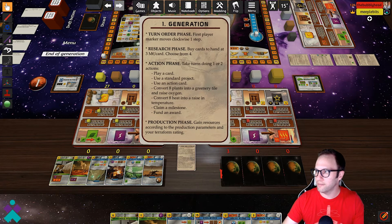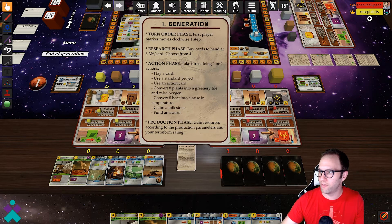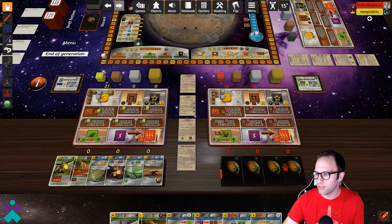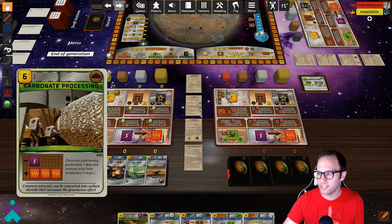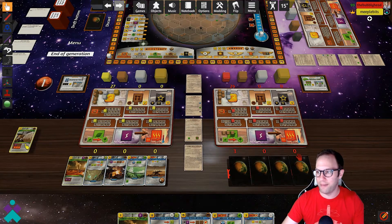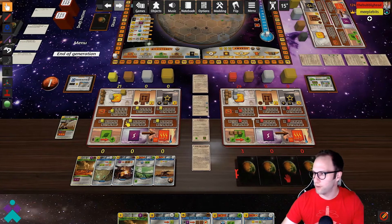Right down here, the generation card is going to tell us exactly what we can do on the action phase. We've just completed the research phase, which is to buy the cards. So in this action phase we're going to take turns doing one or two actions — play a card, projects, etc. Please read through all the rules if you're not familiar with Terraforming Mars. On my turn, let's say I wanted to purchase Carbonite Processing. I'm going to drag it out of my hand and put it on the table next to me. This card costs six money to purchase, and you'll notice the game did not automatically do that in any capacity — so this is something you're going to have to do on your own. Just grab the money and drop it into their respective locations.